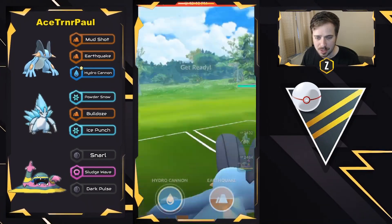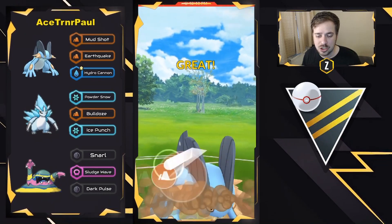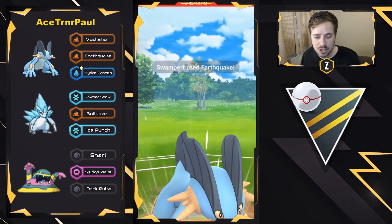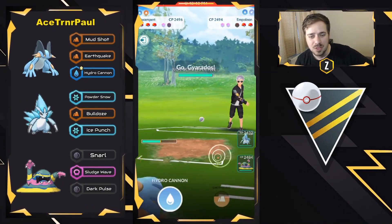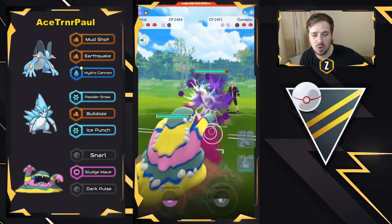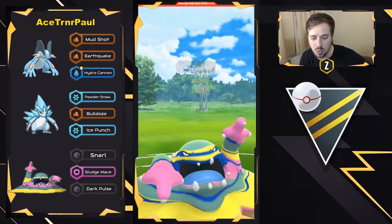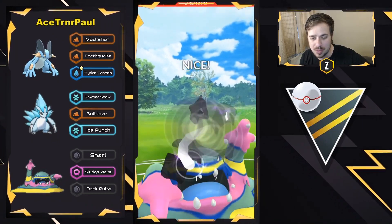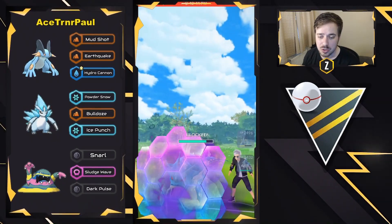Swampert's going to load up on a lot of energy and throw this Earthquake right here — wants to get in an even shield situation with his opponent, or one-shot the Empoleon. Boom! One-shots the Empoleon right there, and we are going to see a Shadow Gyarados come in. They're going to swap into the Alolan Muk, start getting ahead on energy. This is Dragon Breath as well, so Dark Pulse is now coming through.